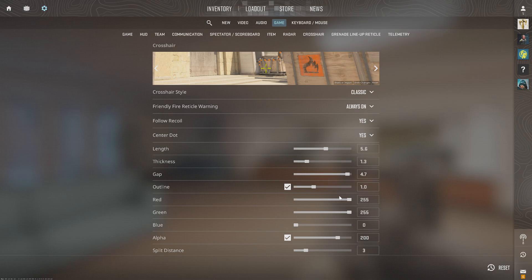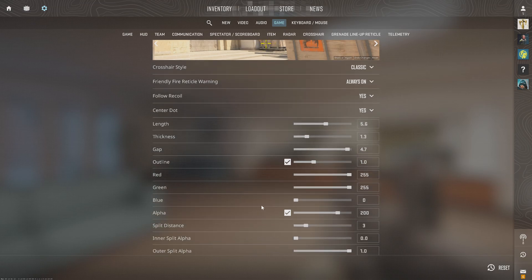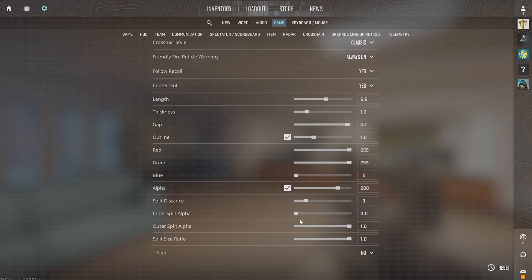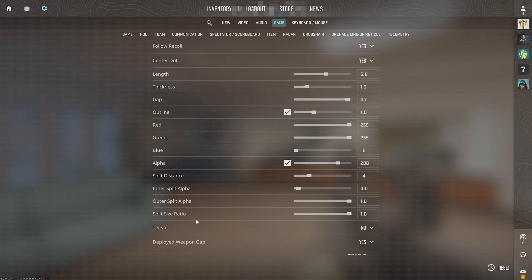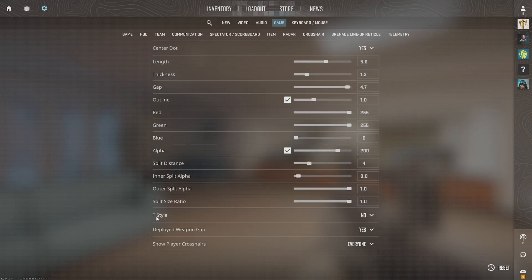We have an outline, we have red — make it a little bit more apparent like that. That might not be a bad idea. Then we have alpha, split distance — I'm not sure what that is, kind of see right here. And then the inner split, then the outer split, the split size, T-Size, T-Style.